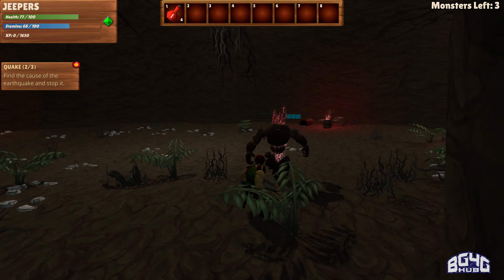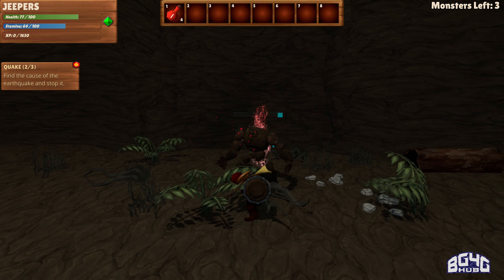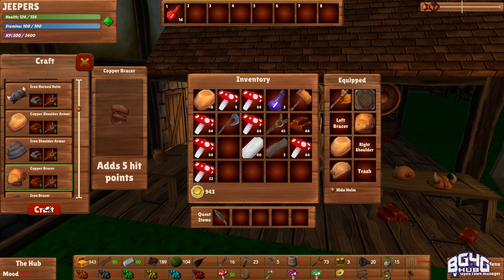Combat involves kicking enemies out of your way, dashing, dodging, and there's even a power attack that is extremely useful. Now, no RPG would be complete without a crafting system, and Hammerhelm has that as well. You can craft new weapons, potions, and even an entire armor set so you can look extra sharp.